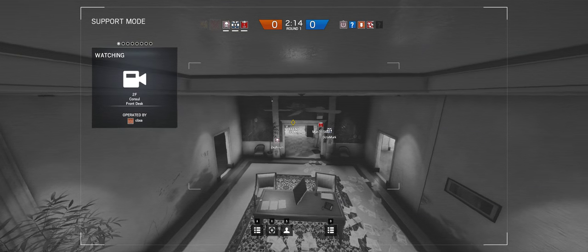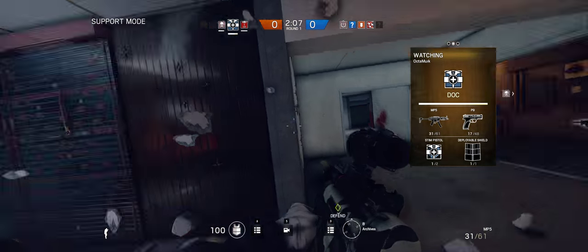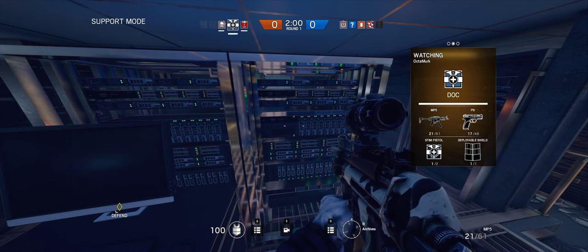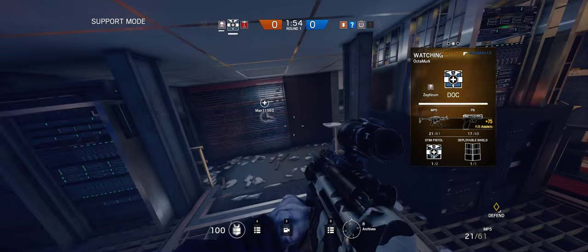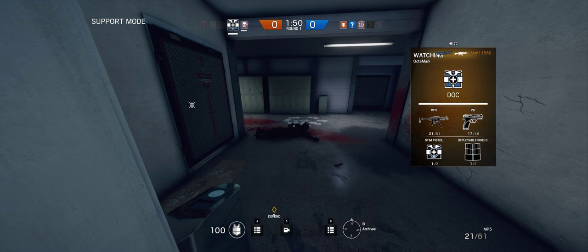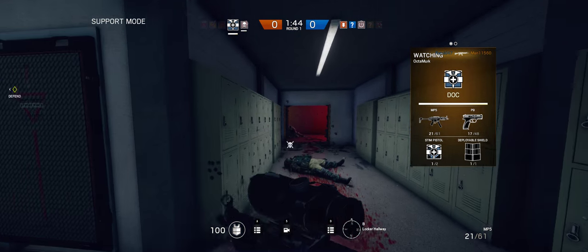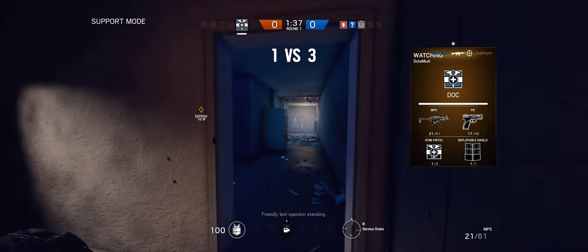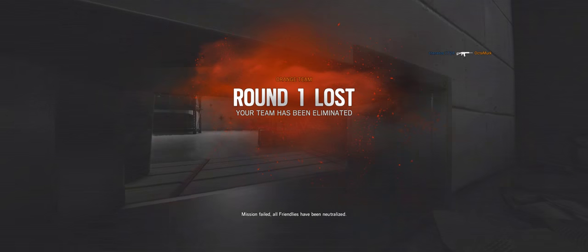I don't think anyone's there, man. Just being sure. There's a Fuse coming from the break room. Flanking. I'm down. Oh shit — no, no. Friendly, last operator standing. Dammit. He's right there to your left. Oh, barely see him. I got cut reloading. All friendlies have been neutralized.